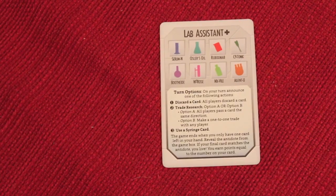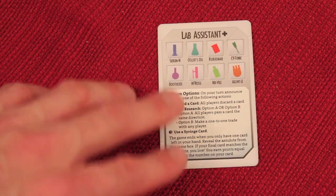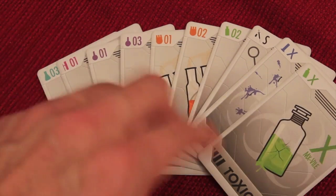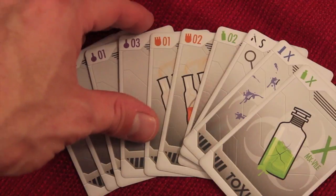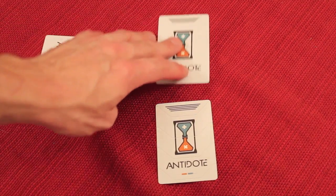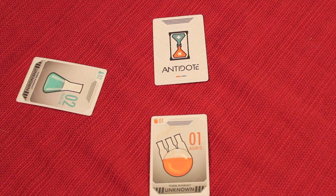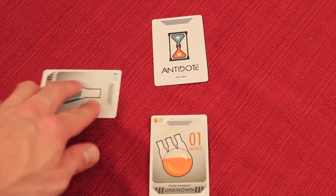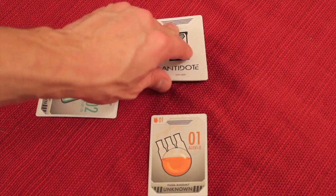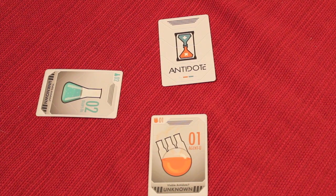Everyone's also given a lab assistant card or player aid showing the different colors and names of the antidotes, and the actions available. The first thing you can do is discard a card. Everyone holds their card face down simultaneously, then flips if it's a number card, or keeps it face down if it's one of the antidote cards. So if two players put down numbers and one puts face down, you know that face-down card is one of the false antidotes.